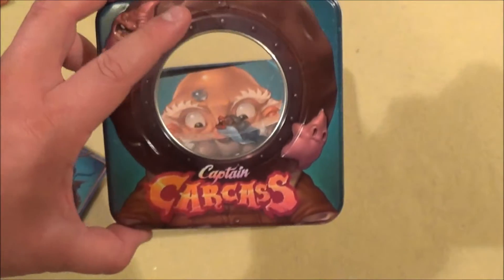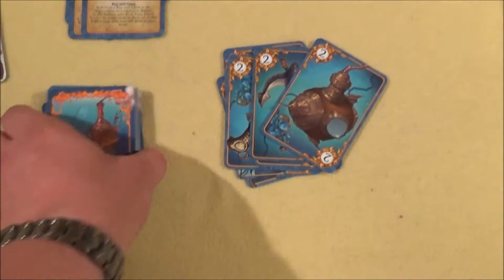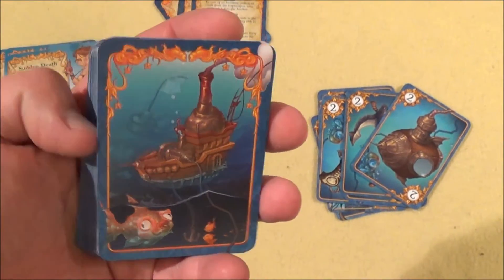First of all, it has this cool-looking box with a window in it. In this tin box there are tons of cards — treasure cards, loot cards, call them whatever you want.